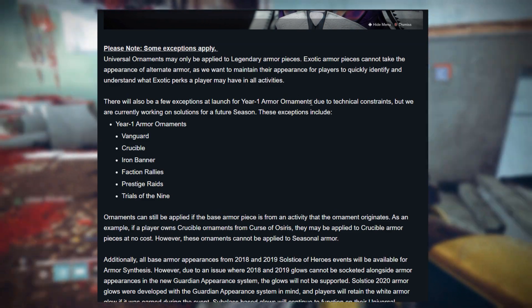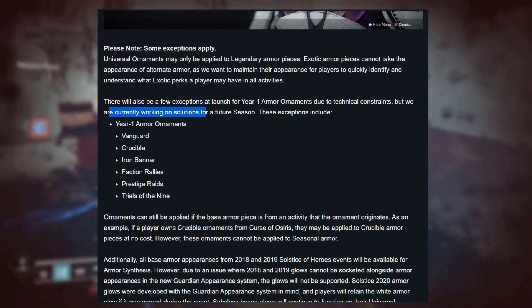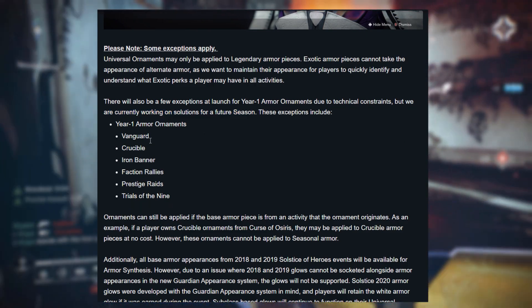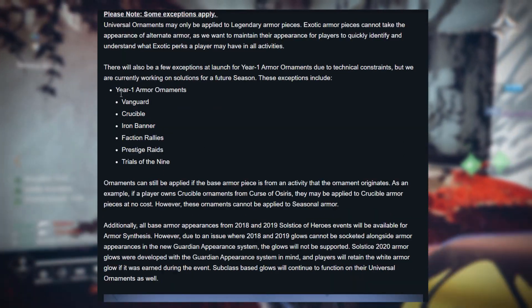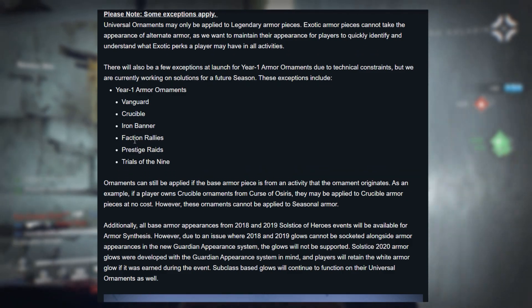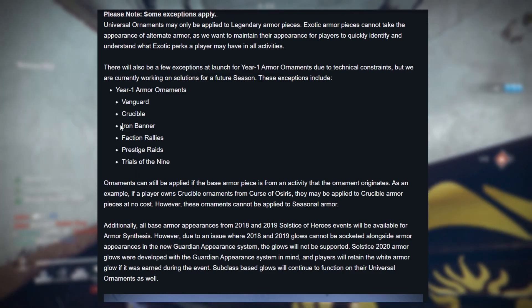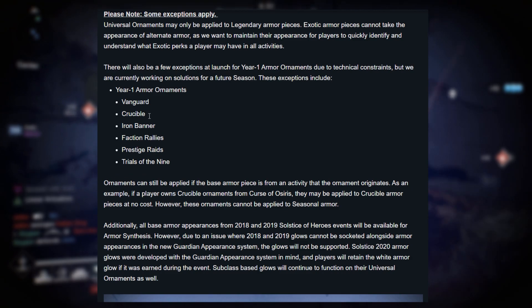There is some armor that won't be able to be converted into an ornament yet due to technical restraints; they're currently working on solutions for future seasons. The armor in question is the Year 1 armor ornaments for Vanguard, Crucible, Iron Banner, Faction Rally, Prestige Raids, and Trials of Nine.